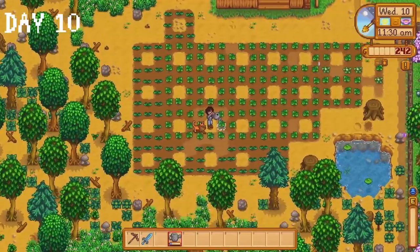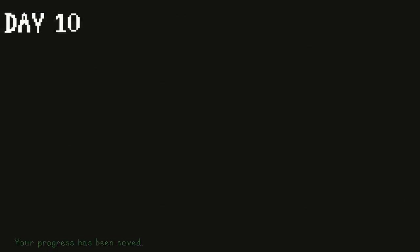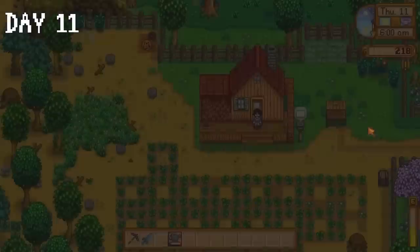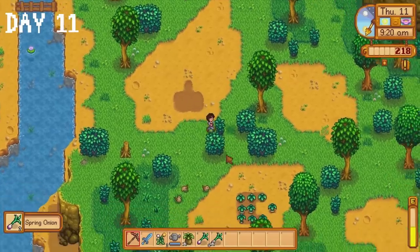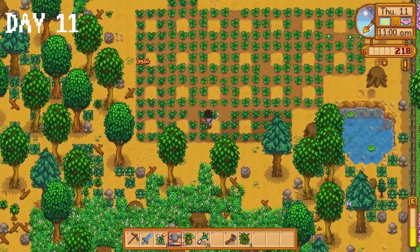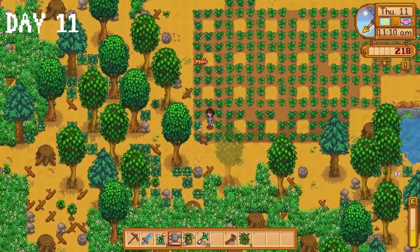Louie provides me with some emotional support on day 10 as I water all of my seeds. This emotional support worked until I passed out from exhaustion — I passed out at 11:30 in the morning because I watered my crops too hard. Thanks to that kerfuffle we awaken on day 11 with an energy bar that is half full. I decide to do some foraging. You know that meme of the farmer saying 'it ain't much but it's honest work?' Yeah — that's a lie. It is an astronomical amount of work.